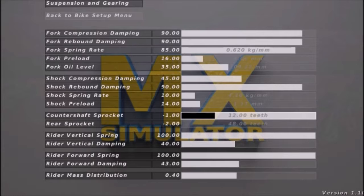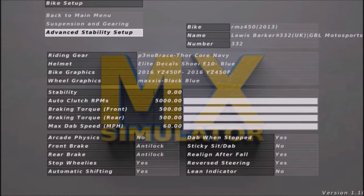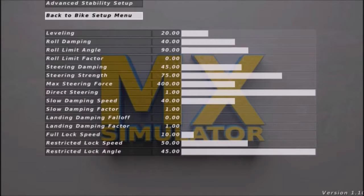0.40 yeah. My mouse froze — so I messed the shock preload. Shock preload yeah. 50. Yeah man. Right, go back to the bike setup and then go on advanced setup. Advanced stability setup, yep.